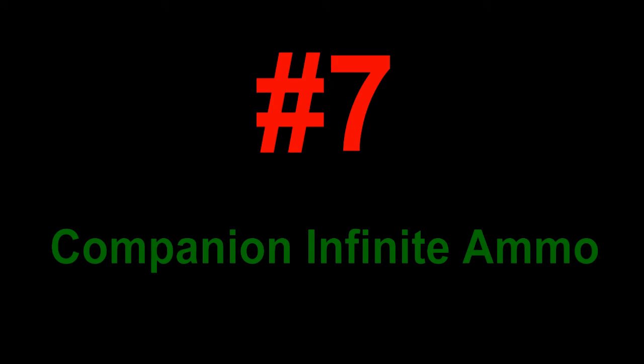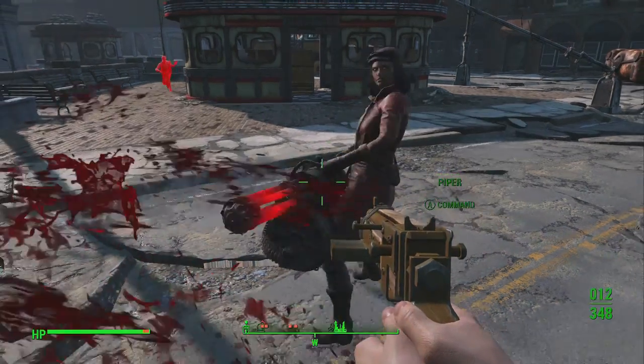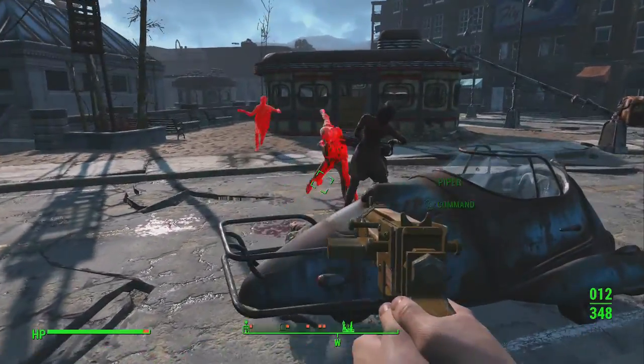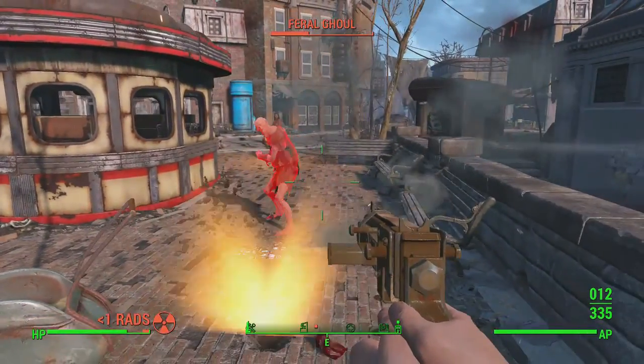Number 7: Companion Infinite Ammo. This mod makes it so you only need to give any companion a gun and one bullet for that gun and they can fire it for as long as they want to. As demonstrated by Piper and her minigun right here — she's got one 5mm bullet and she will fire for as long as she wants.